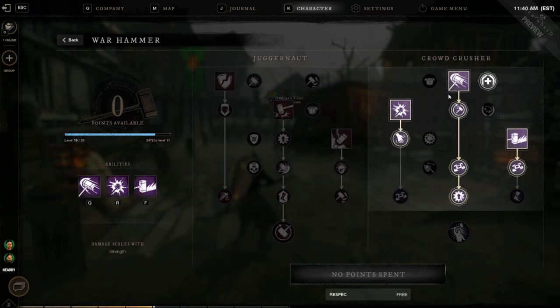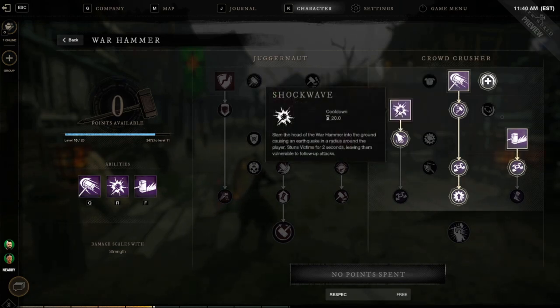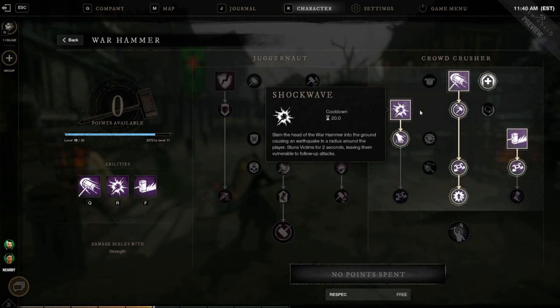Let's jump right into it. The first one is Clear Out — I like to get my abilities first. It's a stepping wide swing that knocks enemies away and creates distance. Next is Shockwave, which slams the head of the Warhammer into the ground causing an earthquake in a radius around the player, stunning victims for two seconds and leaving them vulnerable to follow-up attacks. The stun here is super important.